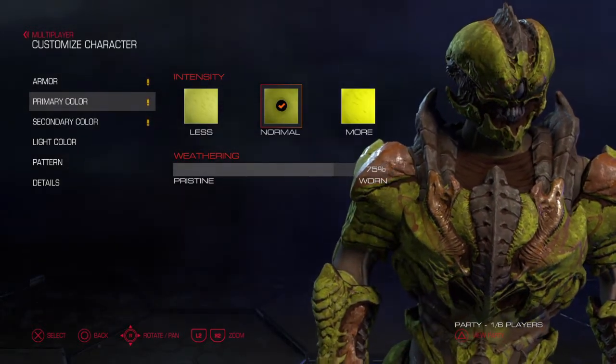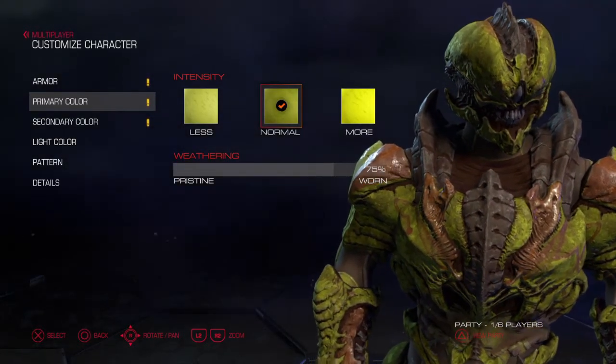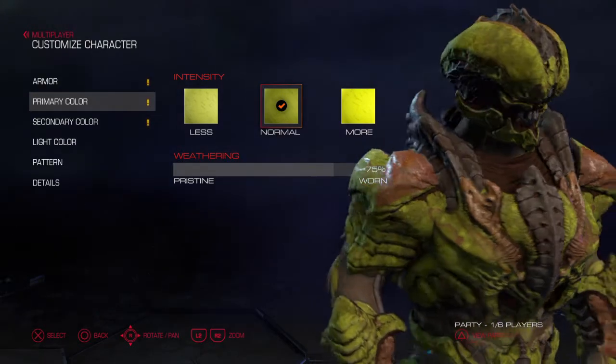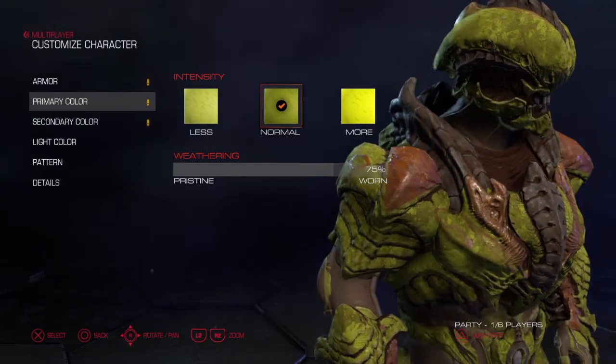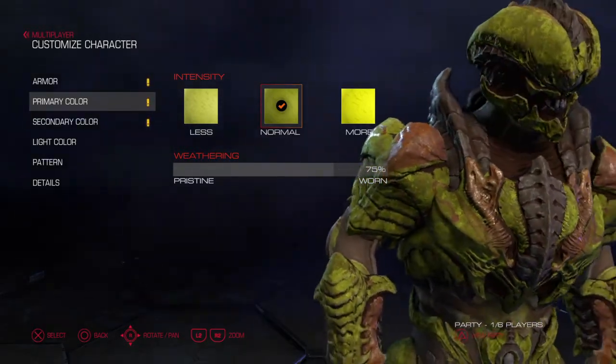After you click on it, I put the worn up pretty high — so 75%. Because I really want it to look worn and scratched and everything, because otherwise the colors are too vivid.